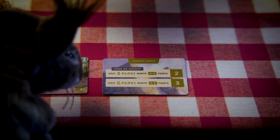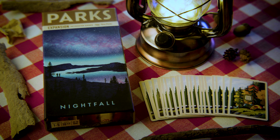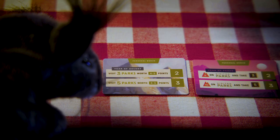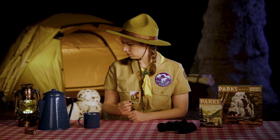You now deal two year cards to every player, instead of just one. If you're also playing with the Nightfall expansion, make sure you're using the Nightfall year cards. Take a look at your two year cards, choosing one to keep and placing the other at the bottom of the deck. Your year card goes face down in front of you. It's a secret — no peeking!